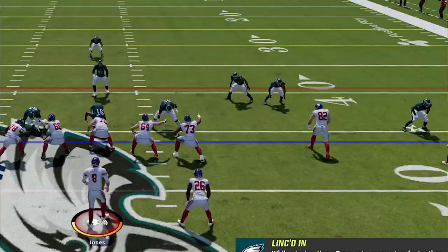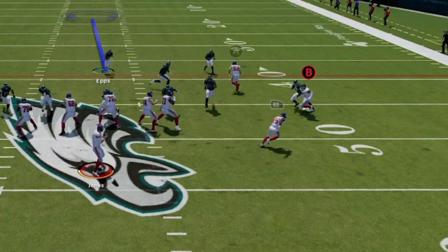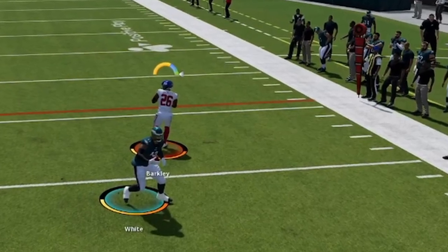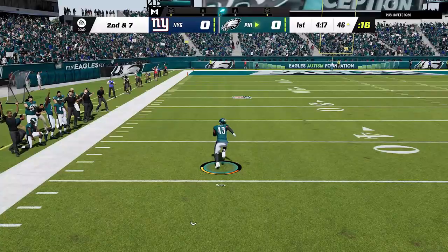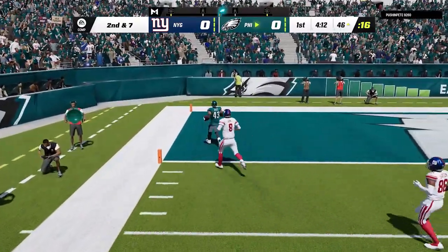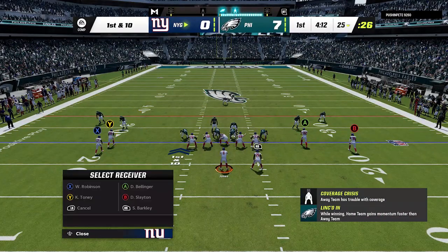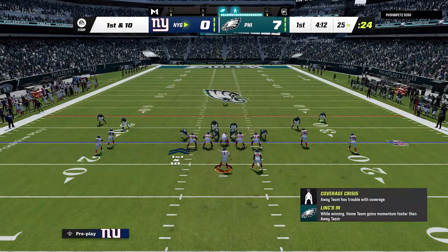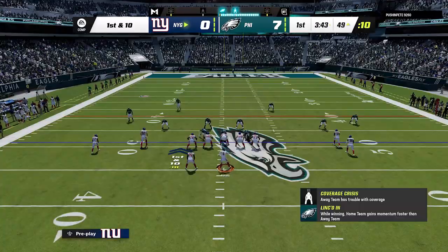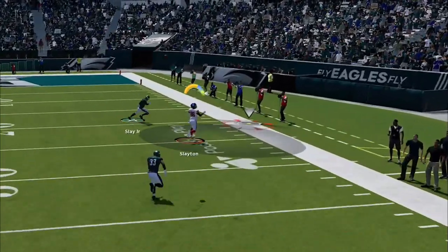On the next play, I attempt a running back swing route out of the backfield. If I throw it right away it's wide open, but I'm not used to Danny Dimes — so by the time I throw, the ball takes so long to get there it gets picked off and goes the other way. My opponent gets an easy pick six because I overestimated Daniel Jones' arm strength. I overuse the corner strike play a little bit — he's wide open even against cover four, but I still can't thread the needle with Danny Dimes.